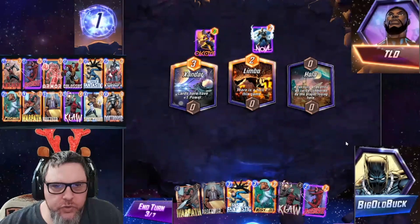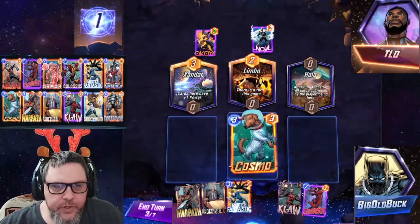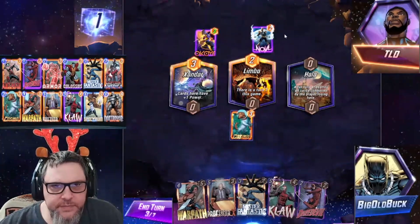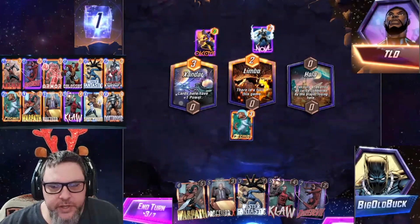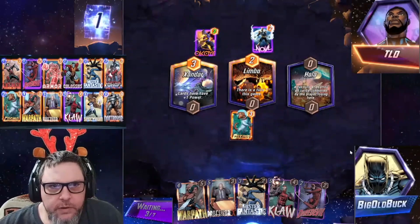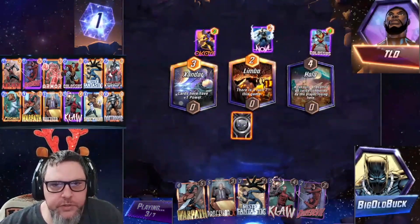After turn four: destroy all cards controlled by the player losing here. So I kind of want to throw Cosmo out here in case they have Carnage, Venom, or anything like that. Although they do have priority so their things will play first.